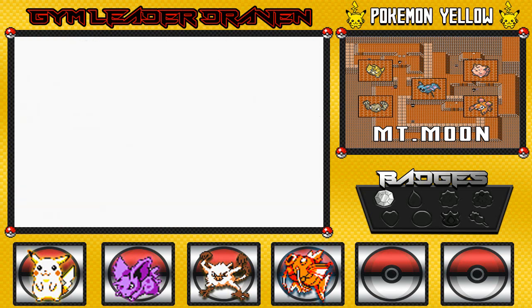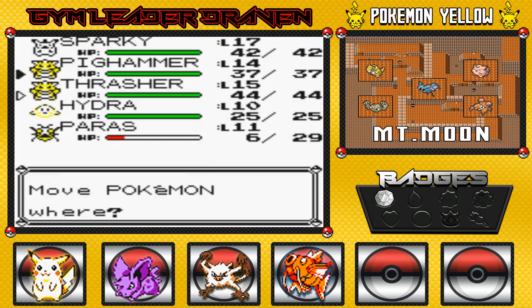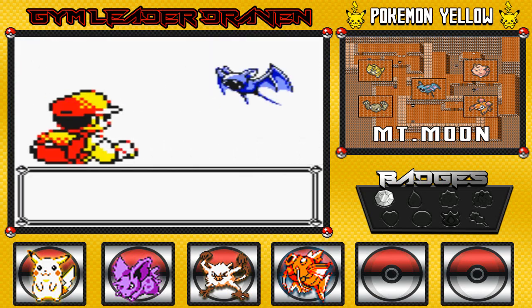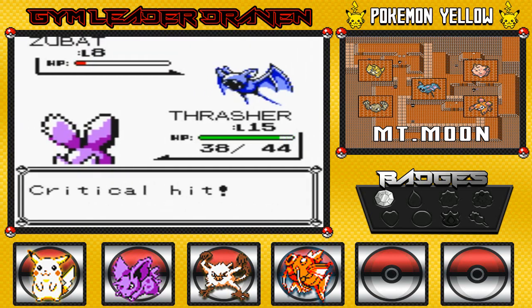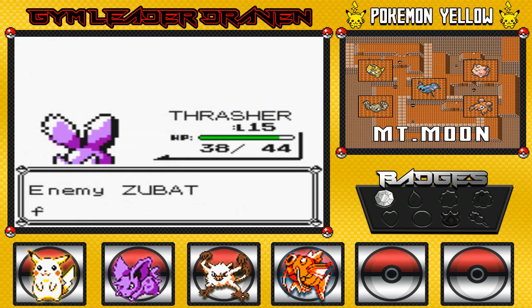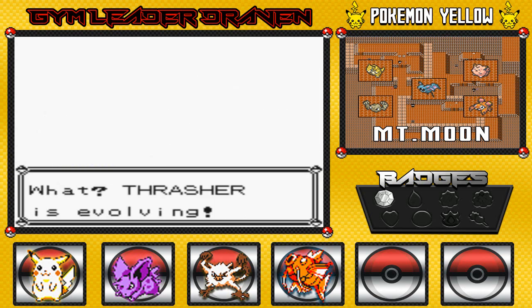Let's go with Thrasher because I have a feeling this next trainer has an Electric-type Pokemon. Before we even battle him, we're taking on a Zubat. I might as well try to capture it, but my gut says I won't find a Pokeball. He's using Leech Life — takes a nice chunk of HP. You know what, screw it, I have to beat him. That's the risk of trying to capture a Pokemon.